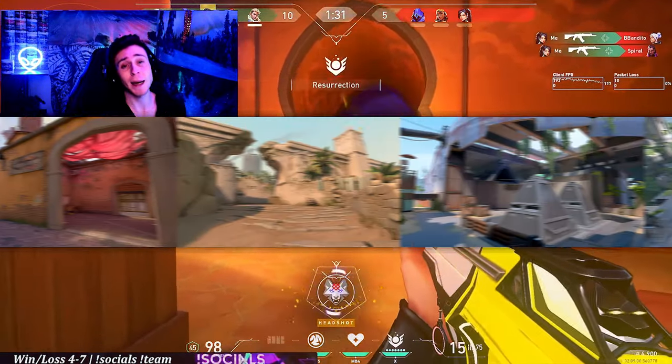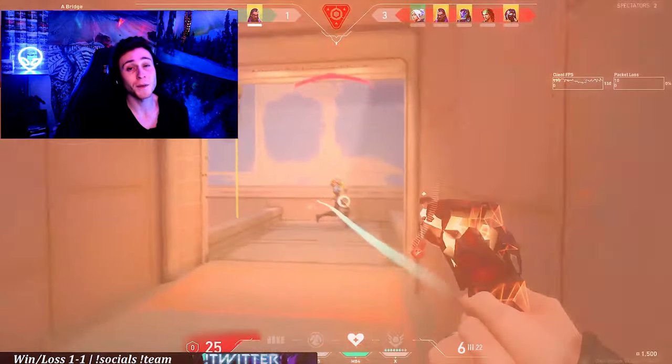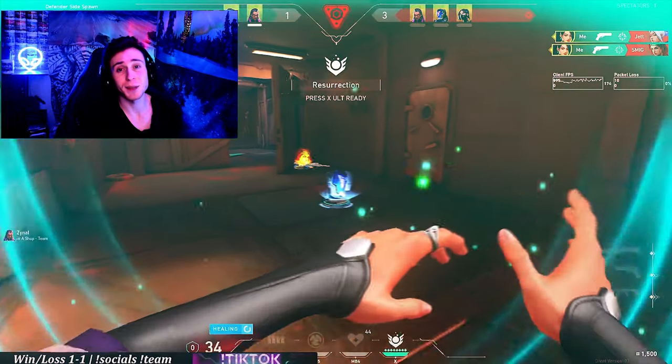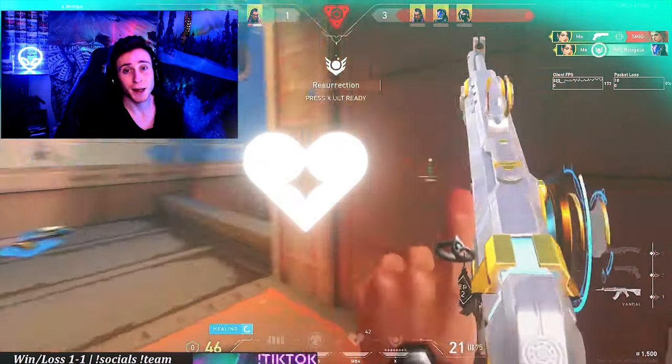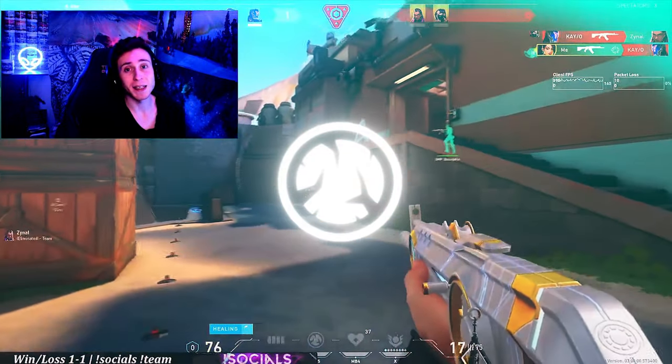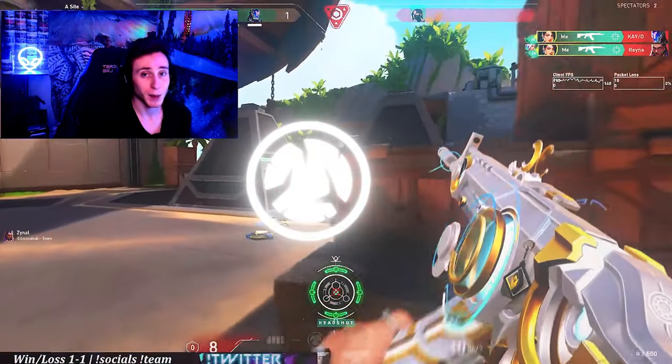Sage can be a solid pick on almost any map in Valorant if played correctly. And with her versatile kit, you can have a bunch of different play styles. You can play her aggressively and use her heal to heal up after you get a pick. You can use her walls to get different angles that enemies won't expect. Her slows are also one of the best stalling abilities in the game — there's absolutely nothing that compares to it.